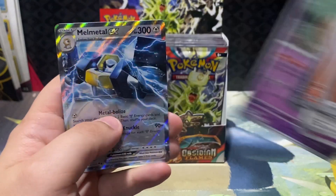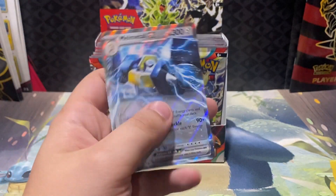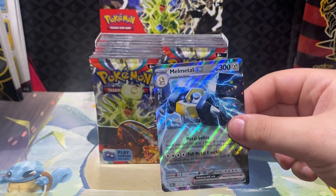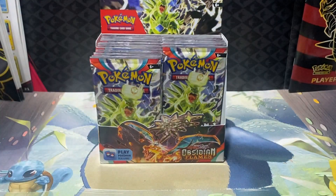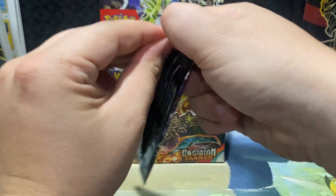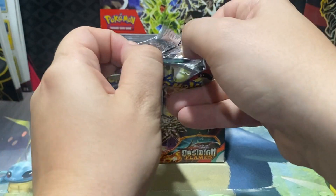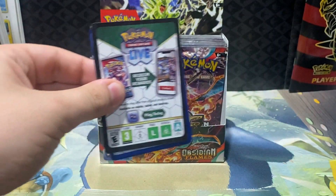Whooper, Lunatone, and Melmetal EX — that's our first Melmetal we've pulled. That's our second double rare of the box. Nice little double rare right there. For our two double rares and the illustration rare, I think box one we definitely had the most hits so far.